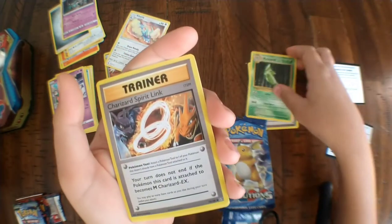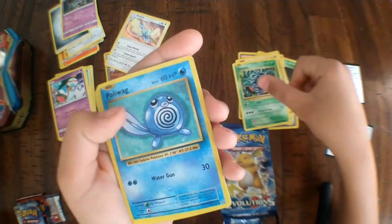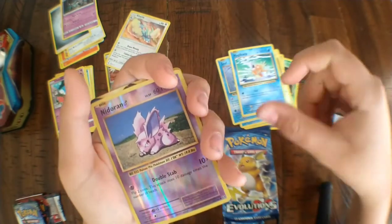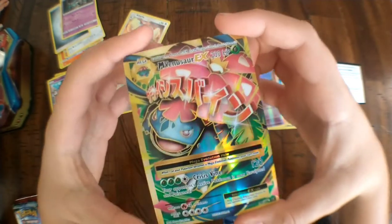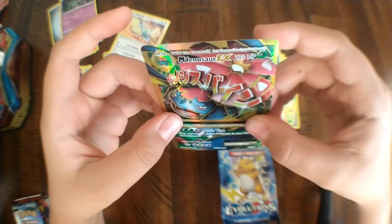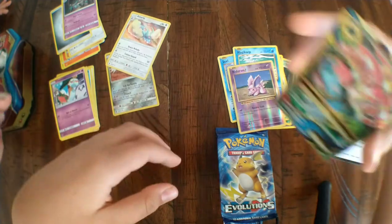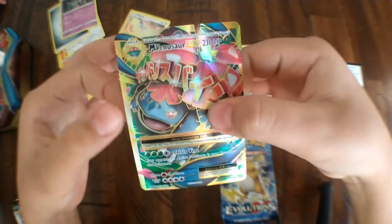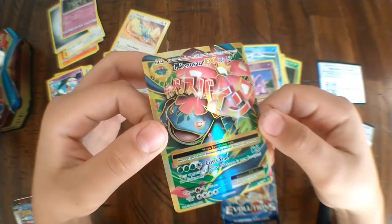Venusaur Spirit Link, Metapod, Charizard Spirit Link, Voltorb, Tangela, Krabby — wait, I can already see something good in the back. Magikarp — it's black! Nidorina reverse holo — oh no! Mega Venusaur EX, guys, no way! Oh, feel it — oh my gosh, guys, this feels like a weird texture. This looks so nice!